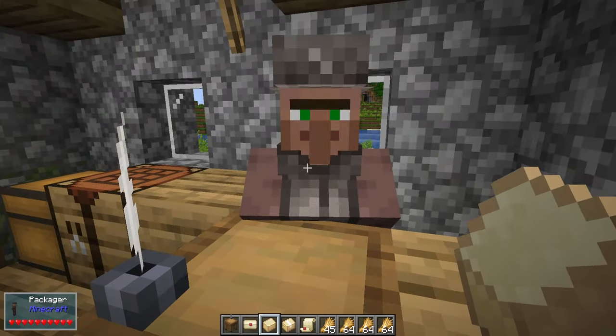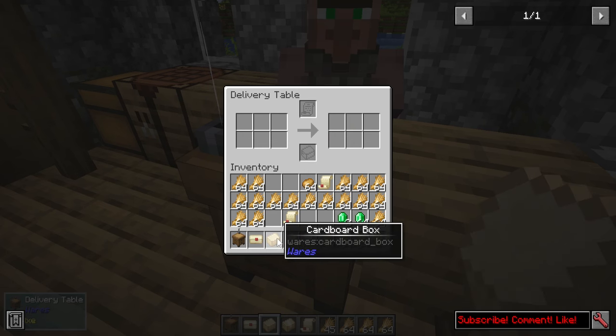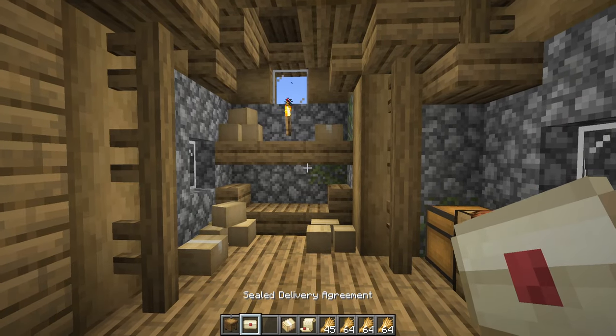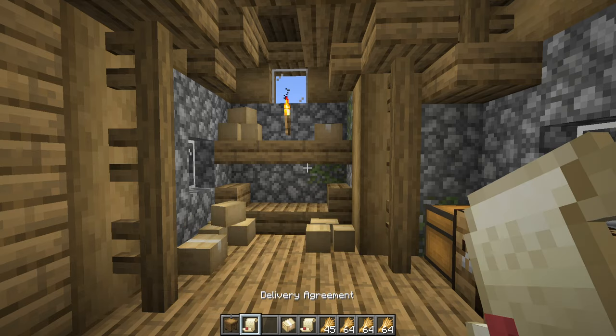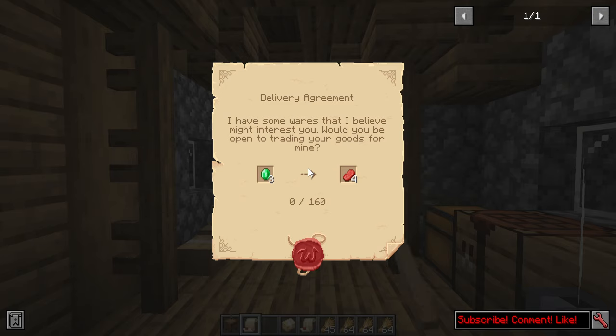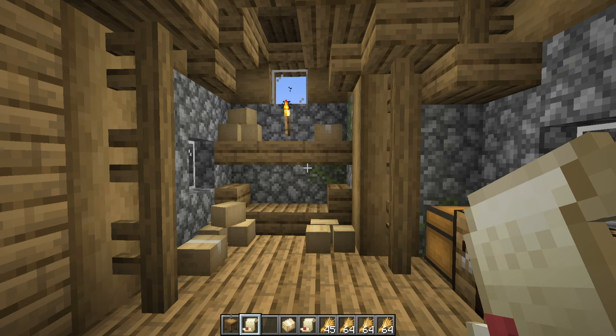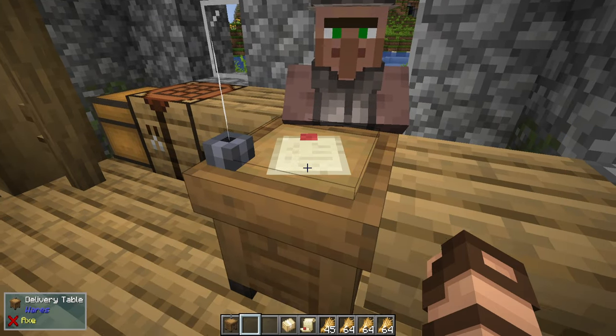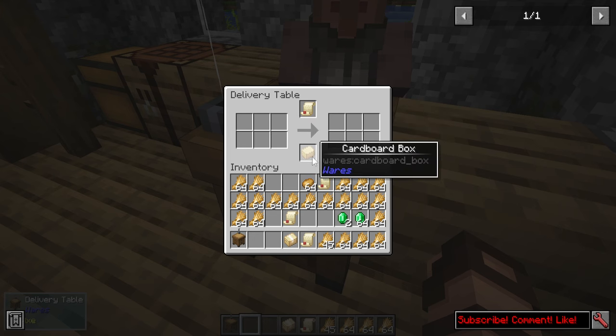Now, you notice that there's nothing on the table here. Let's get this going. If I take a cardboard box plus I have a delivery agreement — in order to open one, you just need to hold right-click and you'll rip it open with your teeth. Then you can right-click to view it, whether it be in your inventory or not. It says here: 'I have some wares that I believe might interest you. Would you be open for trading your goods for mine?' — three emeralds for four raw beefs. Probably not the best deal, but you can do it 160 times.